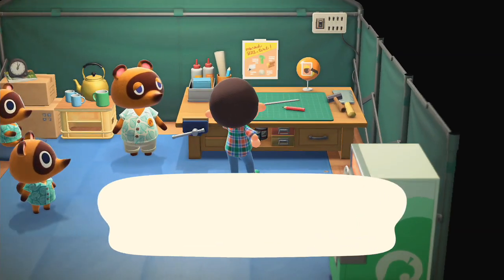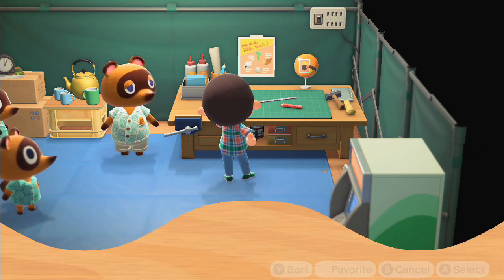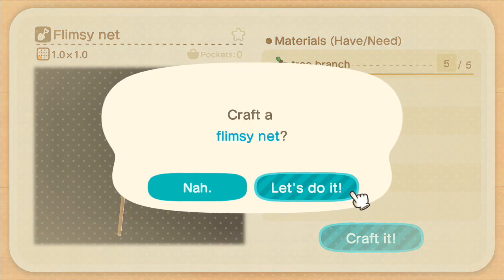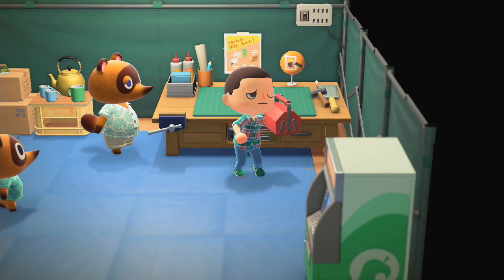Hey Nookers, so if you're trying to catch some bugs, first you gotta go over to Tom Nook's workbench right here and make yourself a net. This is made available right at the beginning of the game, so you should be able to craft it right away. If you can't craft it, talk to Mr. Nook over there and he'll teach you how.